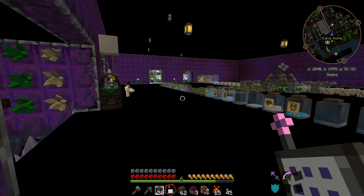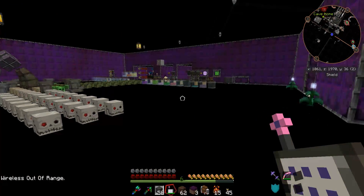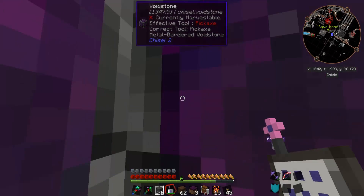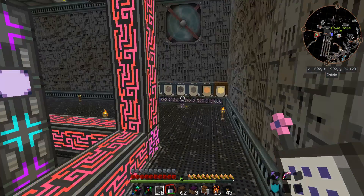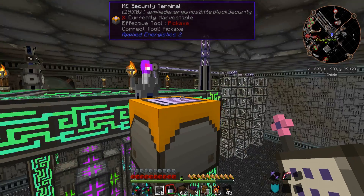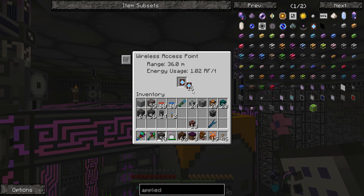Even if we come down to our Thaumcraft area, we should in theory — nope, out of range over here. However, if we move back, we go back in range. That also means if we go over to our blood magic area, out of range. We have a terminal there but that's not ideal. That's why we built the wireless booster — for each booster that we put in, it increases the range by roughly 2 meters. Let's put in all 18. Now we're up to 68 meters, but we also increased how much RF we use — instead of 1 RF per tick, we're now up to 1.4 RF per tick.